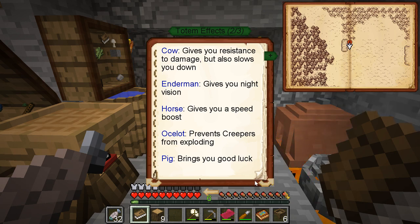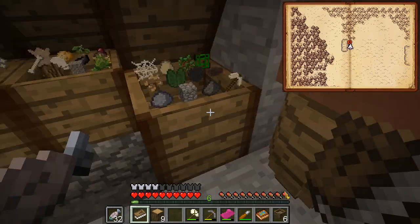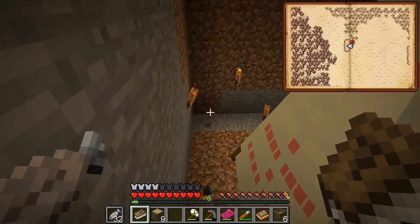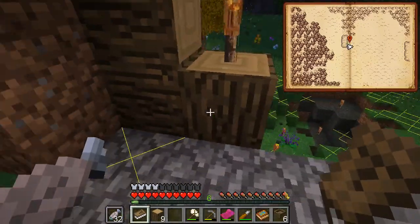Speed boost. Oh, ocelot - that's something every base should have: prevents creepers from exploding. Not sure what good luck will do - better drops maybe. Claw climb. Water breathing would be useful. Man, all these are awesome. I'm going to try one down here by my teepee. Maybe I'll put it on my front porch.